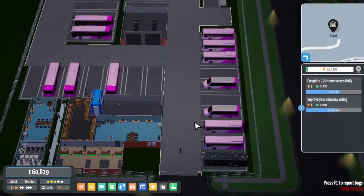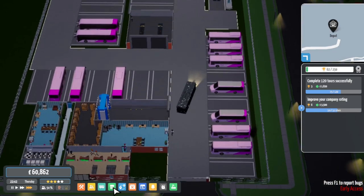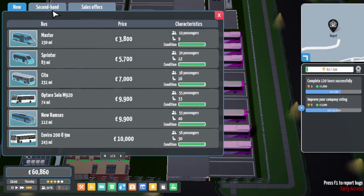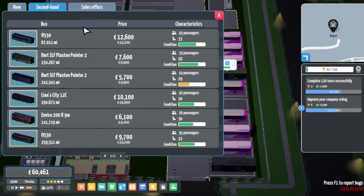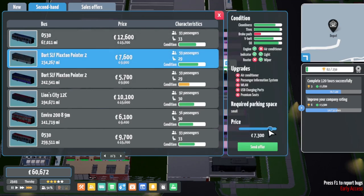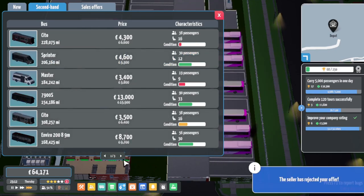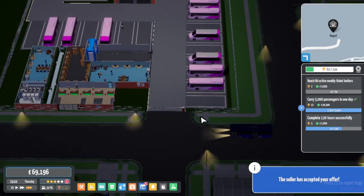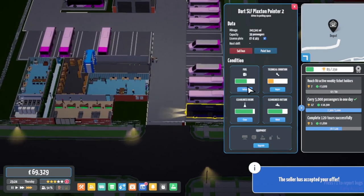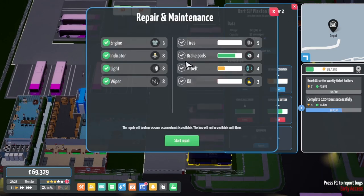That route should be able to run with a couple of these Pointers, and we could get a third Pointer potentially. Let's look in the marketplace for a third Plaxton Pointer. We can get it for 5.5 grand - let's go. Let's get this one sorted. It didn't need much work doing but it'd be nice to get that sorted. Repair it up, and there we go.